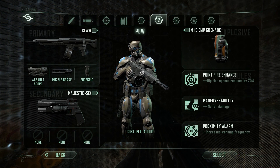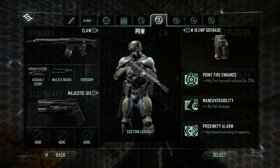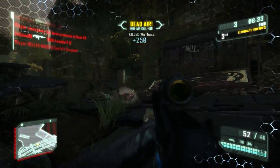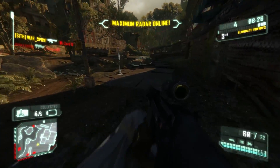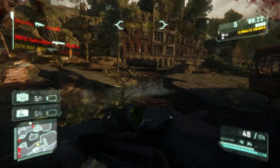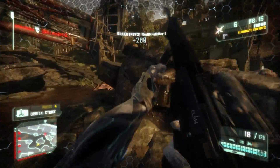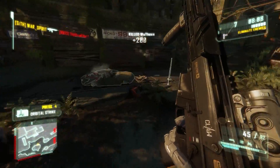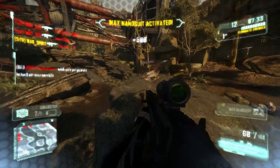The final class is one I've only started using fairly recently — it's the Claw from the DLC, and I believe I found a pretty cool setup. The Claw does have pretty high recoil, so I'm using the Assault Scope because it has the least recoil of all scopes on the Claw. I've also got the muzzle brake to reduce recoil further and the foregrip to increase stability. My suit modules are Point Fire Enhanced, Maneuverability, and Proximity Alarm — mainly because I'll be scoped in a lot of the time, which reduces my field of view and peripheral vision, so Proximity Alarm lets me know when enemies are getting close.